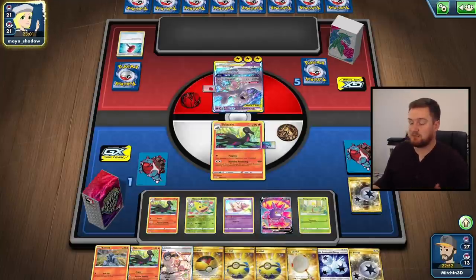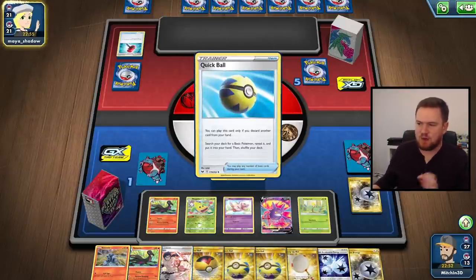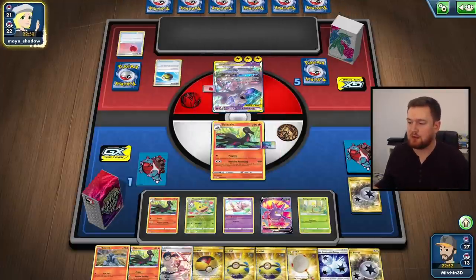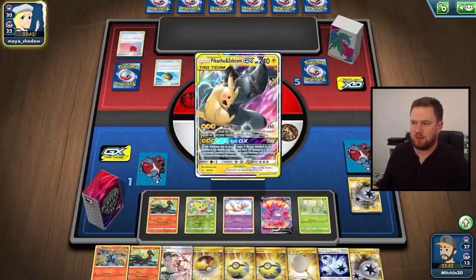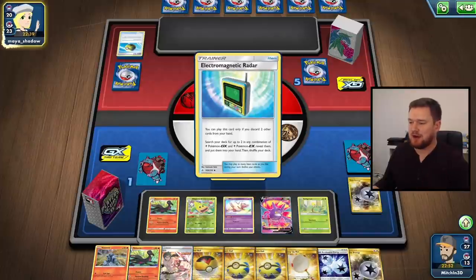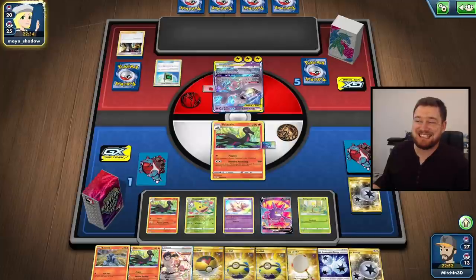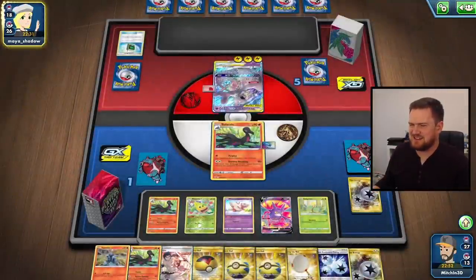I say this every video - we win the game if we don't get Marnied. To be honest I don't know if Marnie is going to make that much of a difference, because as long as we draw into a supporter of some description we should be fine. My real concern is Reset Stamp - being stamped to one with this deck is going to be crippling. We do have the chance to draw a Quick Ball and we've left the Dedenne in the deck, but we are in a little bit of an awkward spot. I don't mind if I get Marnied, but I do mind getting Reset Stamped here. Pikarom doesn't usually run... does it use Reset Stamp? I can't even remember.